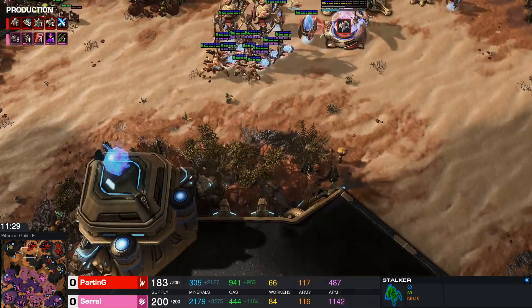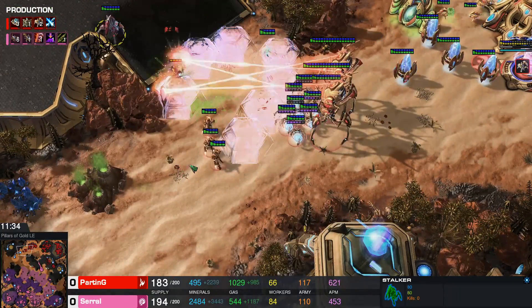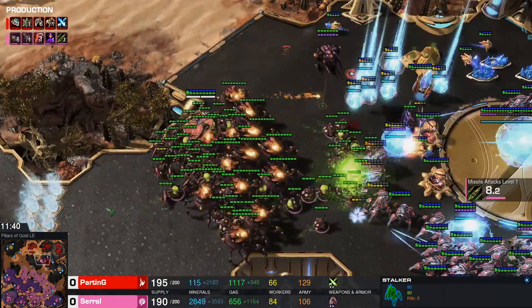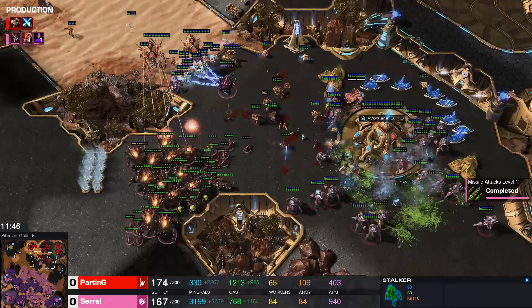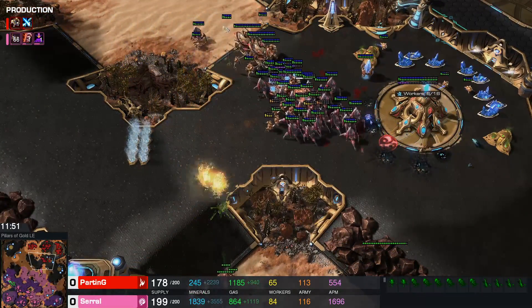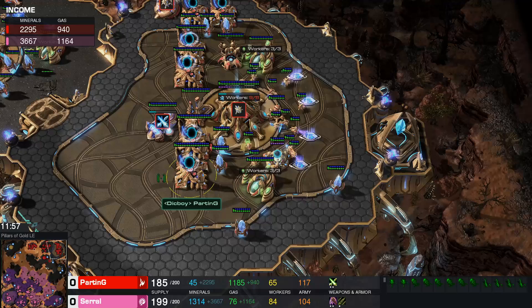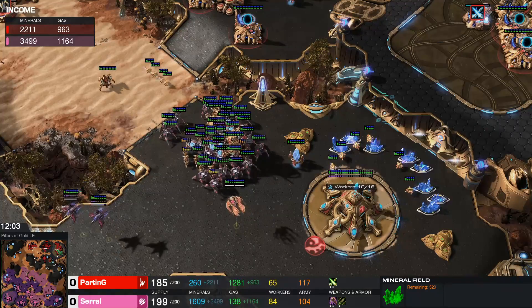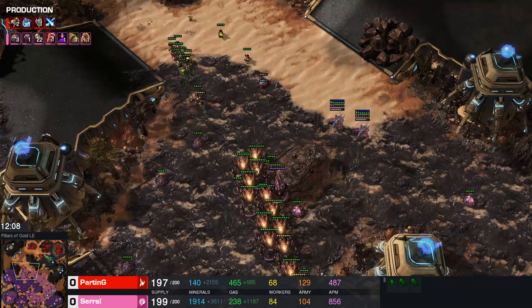Here comes a bailing run-by — just gets spotted by the stalker and gets caught by this squad of sentry colossus. This is going to be a real battle. Completely collapsing from two sides onto those stalkers — he's going to get at least somewhat of an okay trade. He has such a big bank with this massive eco lead. 5th base is done as well already. Income is heavily in favor of Serral here — half mined out, a couple more minutes and there we go.